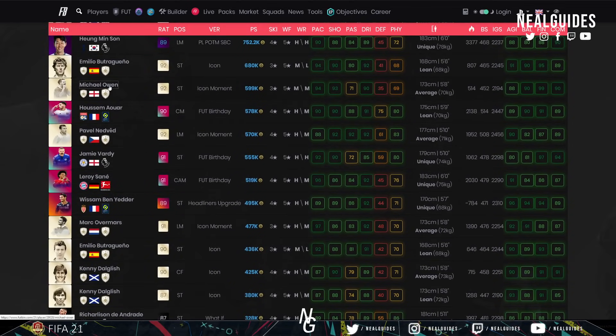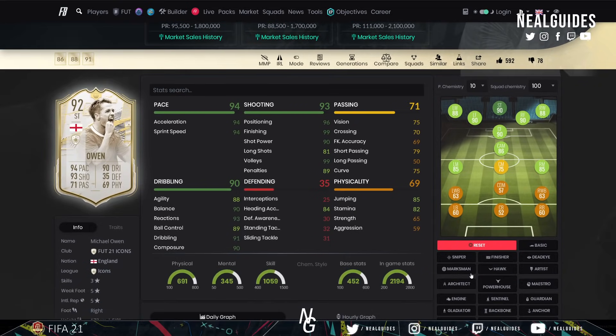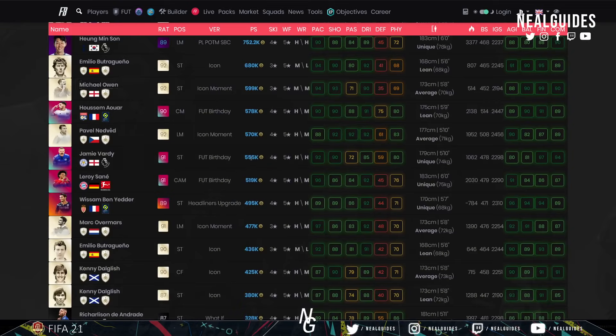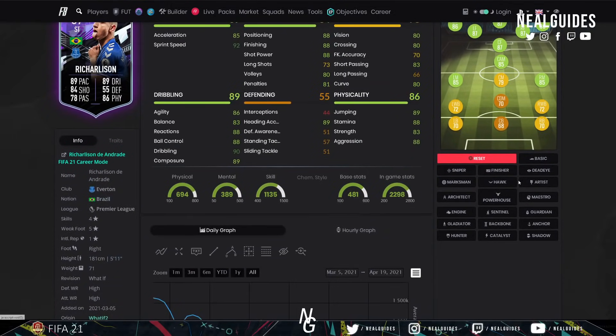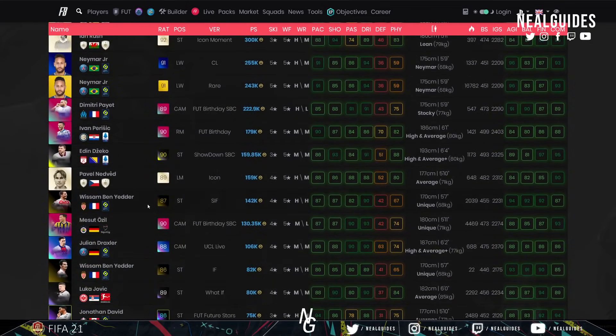Oren is actually a pretty good card — I mentioned him in my meta icon players video. He does get the five-star weak foot boost, has 99 finishing, and with a Finisher chem style he's an exceptional card. If you can afford him, he's very, very good. The three-star skill moves do let him down slightly. As for Richarlison — yes, he's got very high finishing, but if you put a Finisher on him and want to be proper end-game, he's a bit clunky at five-foot-eleven without great sprint speed. Someone like Vardy would be better. That's how we negate some of those players.